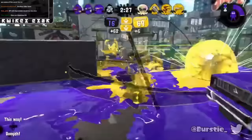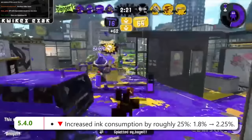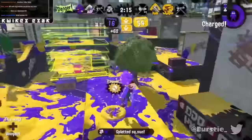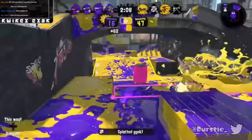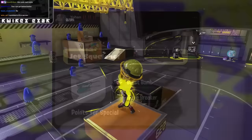Zeal says this kit is self-explanatory: Suction Bomb and Big Bubbler on H3, very similar to the Splatoon 2 H3D kit. I'll say I'm not actually the biggest fan of Suction Bomb on H3 — it's just a usual poking bomb, and with the extra ink efficiency the weapon's gotten since the Splatoon 2 nerfs, I don't really like it. Bubble is good though — it definitely needs a protection special. I'm just not sure this would be as good a kit as people think, and H3D needs something even better than this to stand a chance in this meta, honestly.